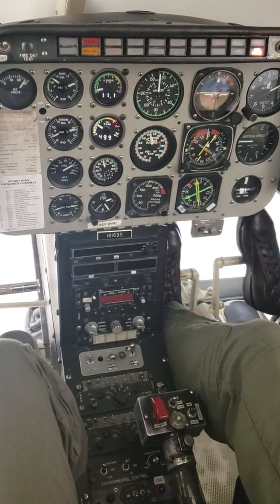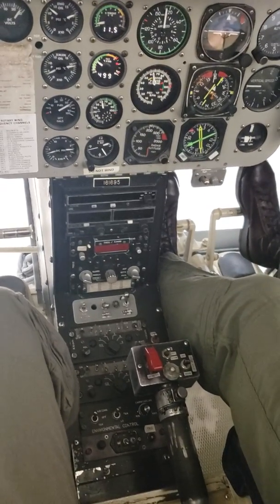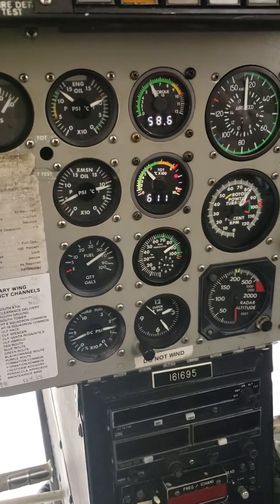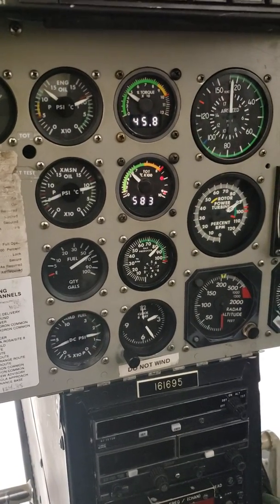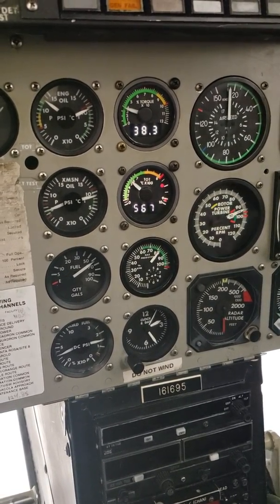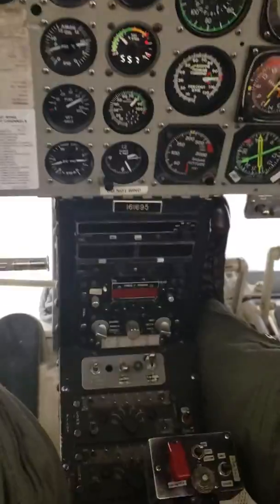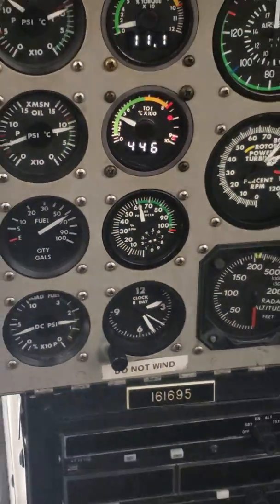Then it's your turn. Grab full open, not to exceed 40% torque. Do the same thing — full open, NR/NF 100%, drop to flight idle. Flight idle — 1-1000, 2-1000, 3-1000, 4-1000. NG stable at 62%. A lot of instructors like to hear you count to make sure you actually know what you're looking at.